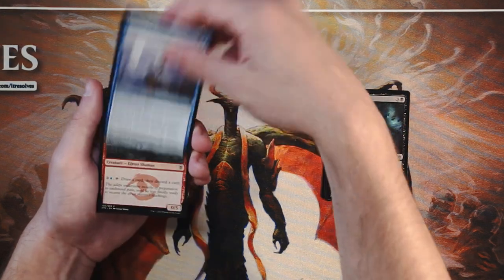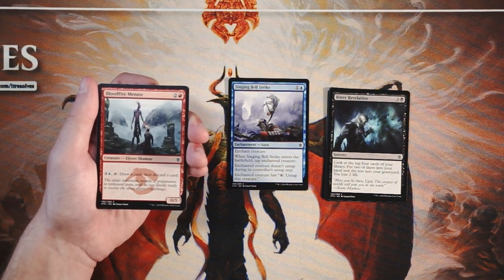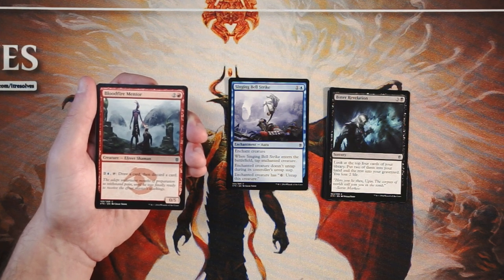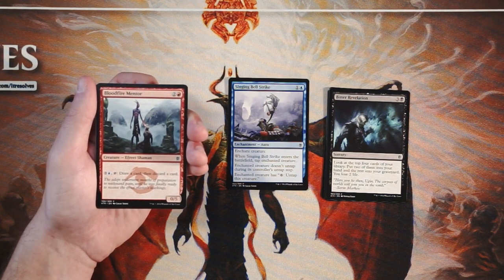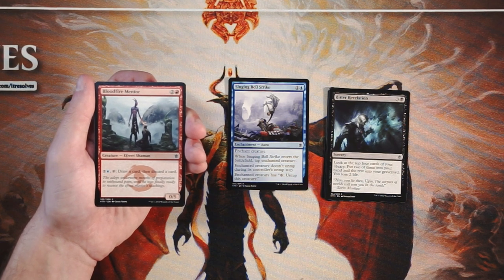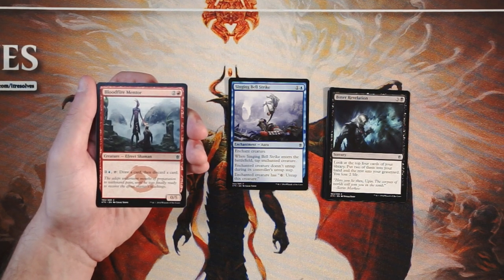Bloodfire Mentor is a 0/5 for two and a red. You can pay two and a blue, tap it, draw a card, and discard a card — your classic looter. It's a very odd looter being a 0/5 for three with an off-color activation. You'd most likely want this in a Jeskai deck. It's basically just a stall card, but while stalling it gives you card selection. You're netting zero cards, but selection is always good. I still like Singing Bell Strike more, but this isn't terrible.